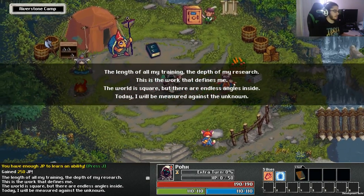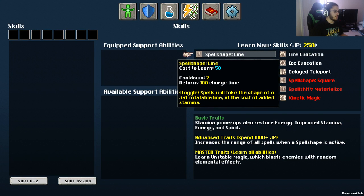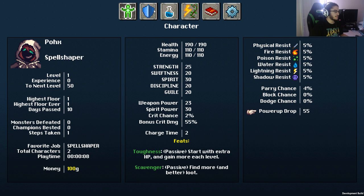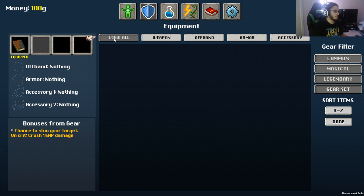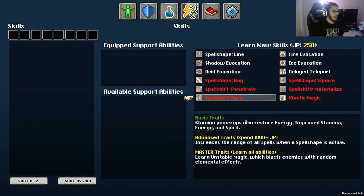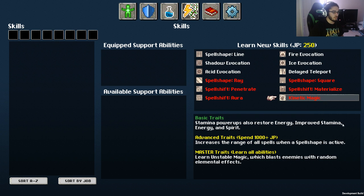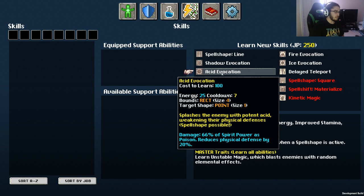Okay, this is basically the game as you jump in. Hit J and from this page you can see your character stats and equipment — weapon, offhand, armor, accessory. On the right there's common, magical, legendary, and gear set categories. I haven't found any legendary or set items yet. You've also got consumables, and here are the skills that we can learn. We've got 250 JP and our basic trait is currently active.